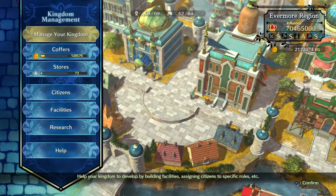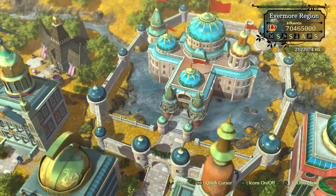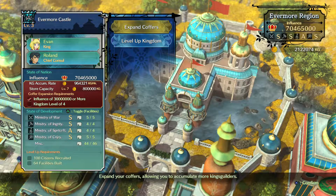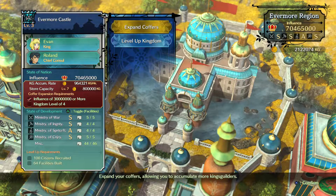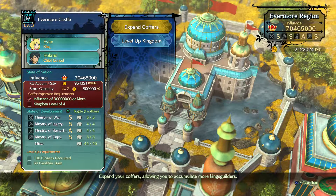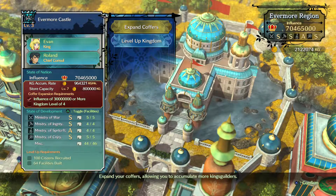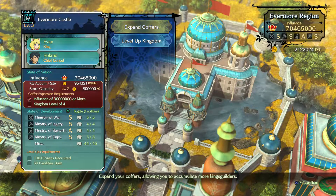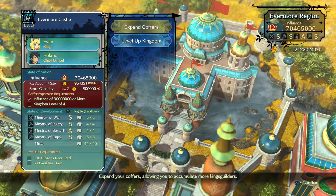It took me a little while to realize this, but if you want to increase your accumulation rate — how much you earn per hour — increase your influence, which is seen in the top right corner. You can do that by researching, building, and leveling up buildings. Those three ways increase influence and help even further.